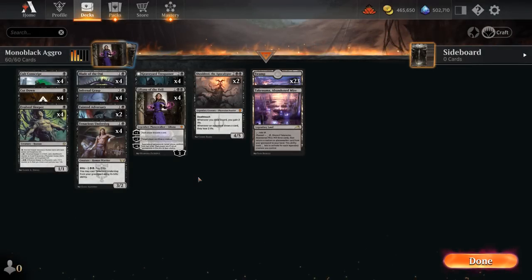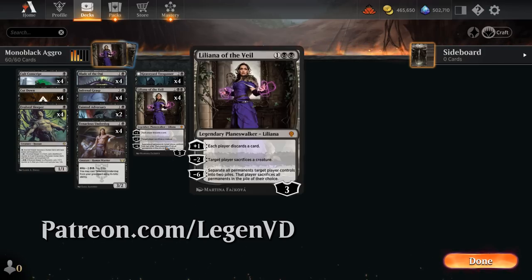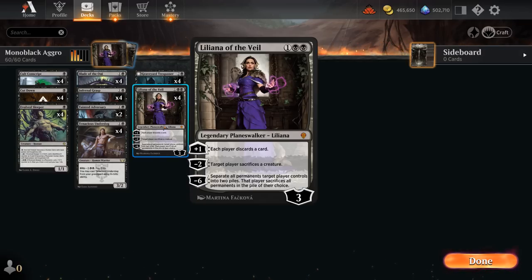Hello and welcome to another Standard gameplay video. This video was recorded during the Early Access event where I got access to a fully unlocked account thanks to Wizards' invite to preview some of the new cards from Dominaria United. As voted on by my supporters on Patreon, we're taking a look at Monoblack aggro, featuring 4 copies of Liliana of the Veil — reprinted.